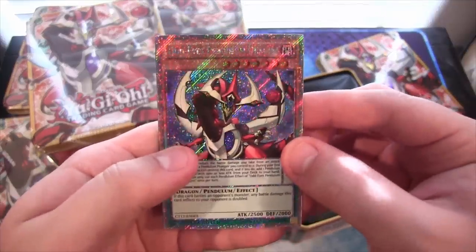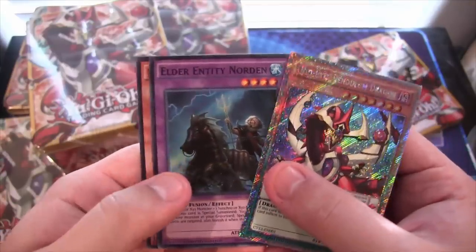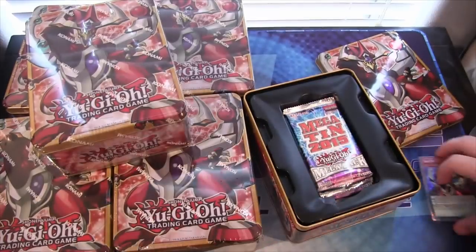So we have an Odd-Eyes Pendulum Dragon — it is extremely shiny. Elder Entity Norden, one of the main cards we're going after, and Majesty's Fiend for our other promo.